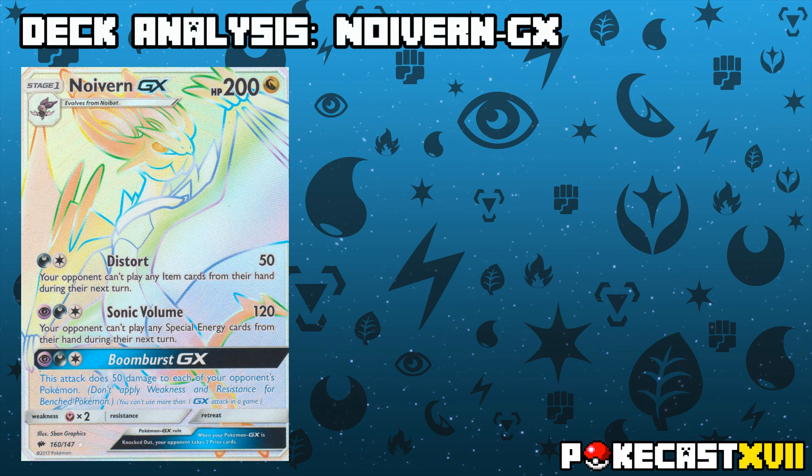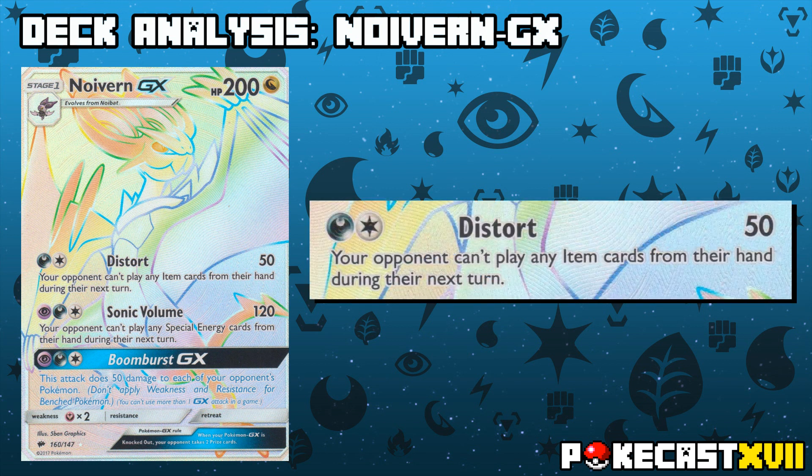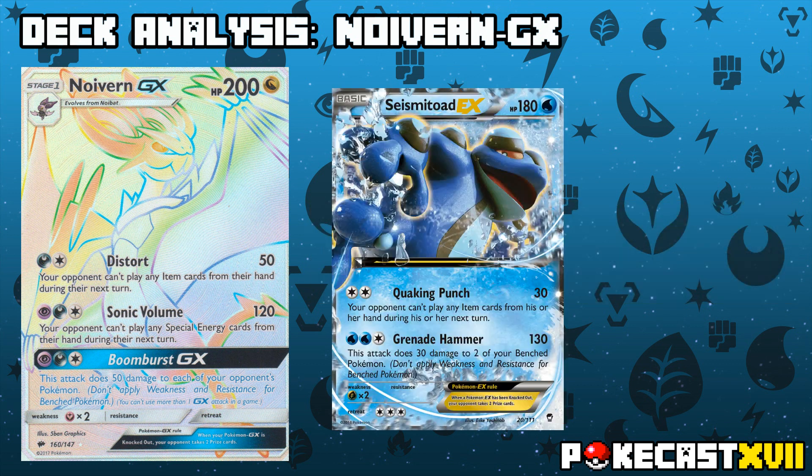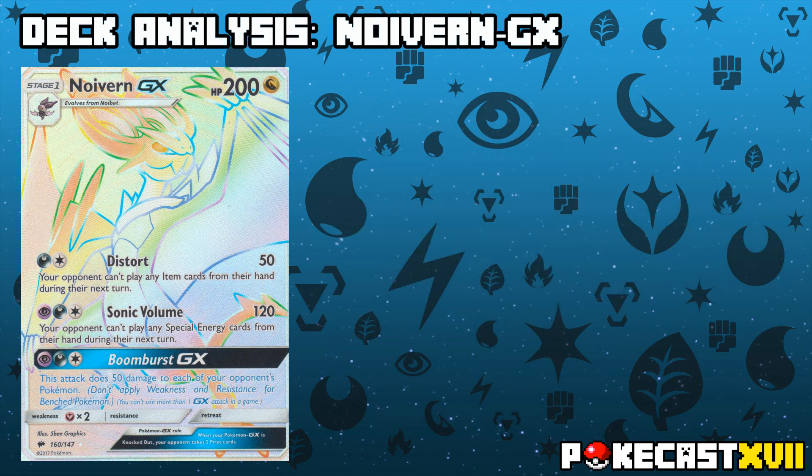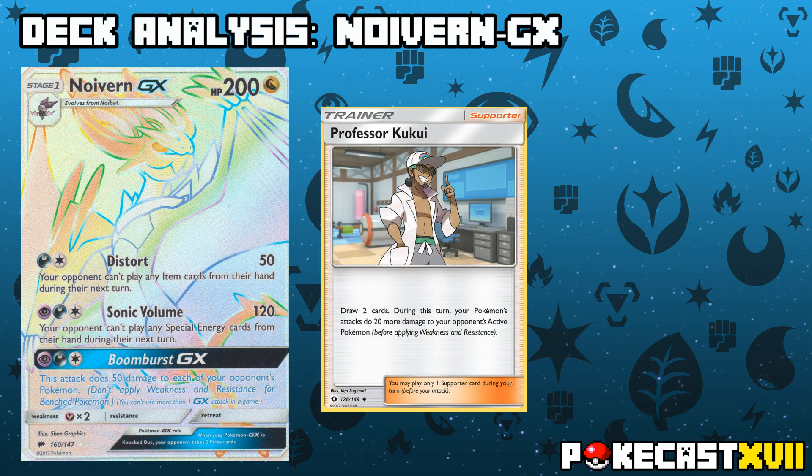Noivern GX is a stage 1 with 2 attacks and a GX attack. It has 200 HP with free retreat and a weakness to fairy. Its first attack, Distort, for a single dark and a colourless energy deals a decent 50 damage and prevents your opponents from playing any item cards the following turn. This immediately draws comparison with Seismitoad EX released back in Furious Fist, which dominated formats to come by simply preventing players from playing item cards. It is made better that it's 50 and not 30 damage, which can also be bumped up through cards like Professor Kukui and Choice Band.